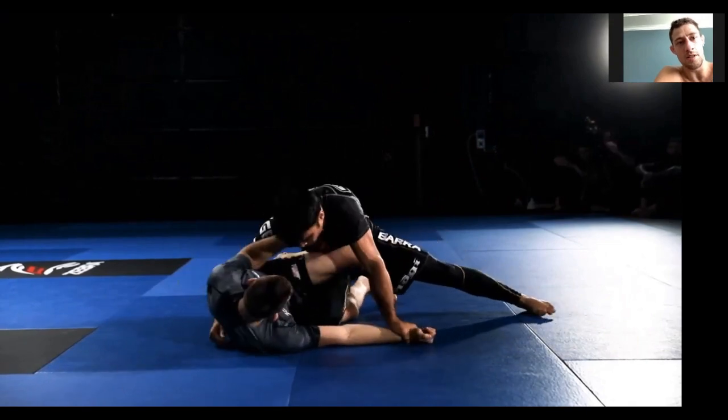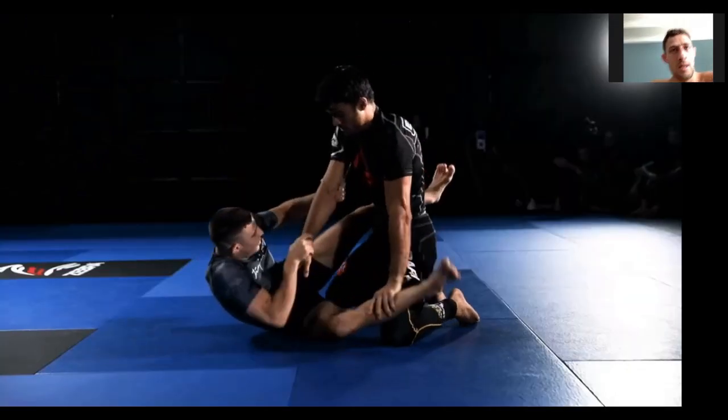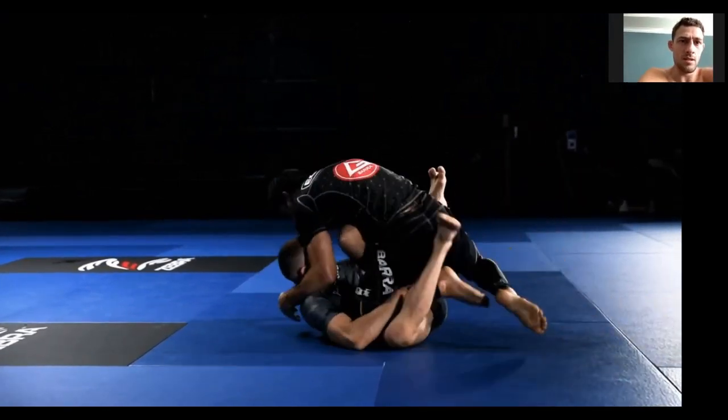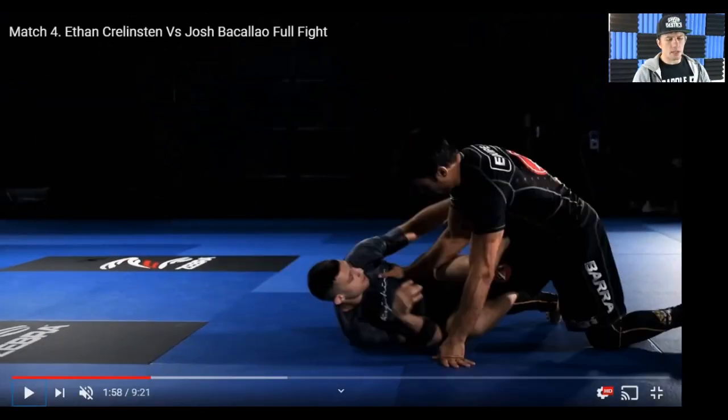Now he starts pressuring into me, posting on his hip with my foot, now my shin. This match went about nine minutes or so, almost ten minutes. The game of guard passing seems to have changed, especially against the Danaher guys. Knee slides are done in like four stages now rather than just a shot through. There's a lot of leg stapling going on, and nobody's in a rush to get past the guard.